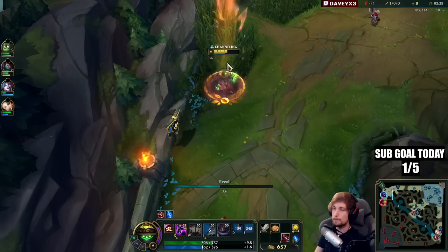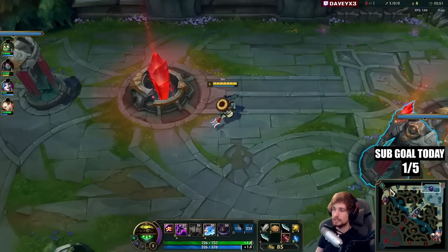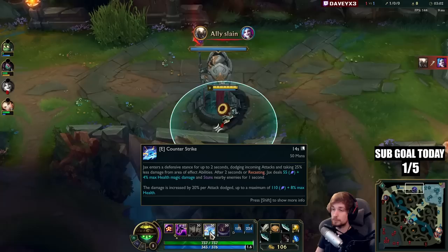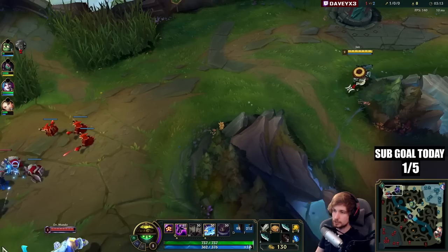That's the beauty about Jax — not only do you have a champion that scales like a beast, but Jax's early game is incredibly OP. The Counter Strike at level one lets you ignore all auto attacks, deals damage, and is easy to land. It's such an OP ability to have at level one. Definitely 80 to 90 percent of all top laners you play against — you can win level one very easily with this one ability alone.